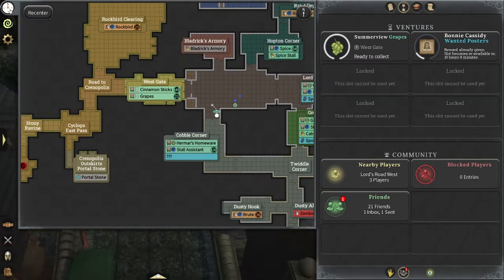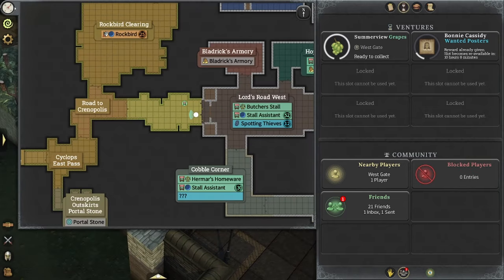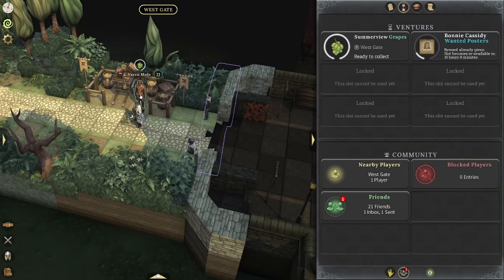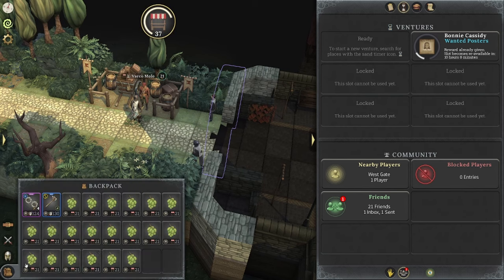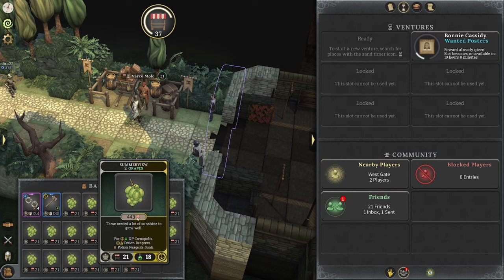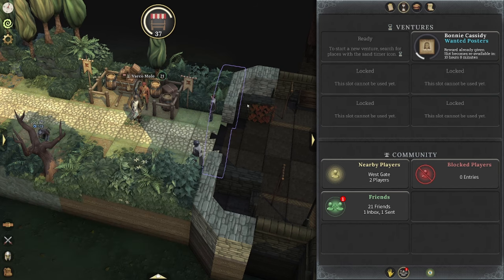In the West Gate, we have the grapes. We're going to be picking these up. They require level 21 merchant to actually do the grapes. So we'll come over here to Varco Molo. We'll talk to them, and you'll see I get 4,500 XP, and I also get a lot of grapes. These also sell for 450 copper apiece, so that's really a nice thing to do.